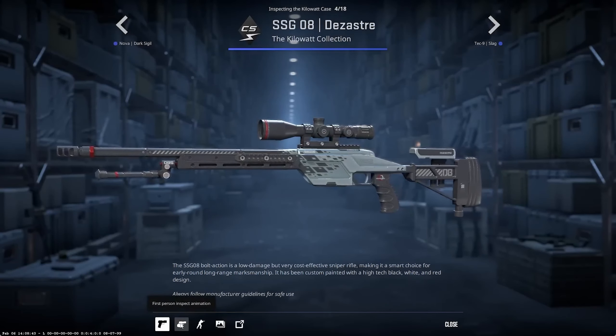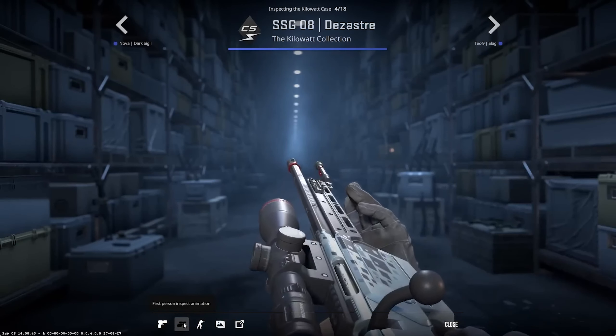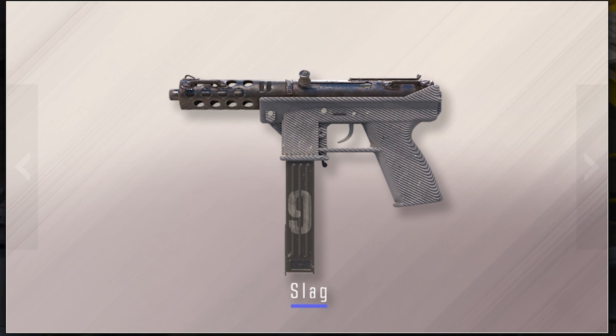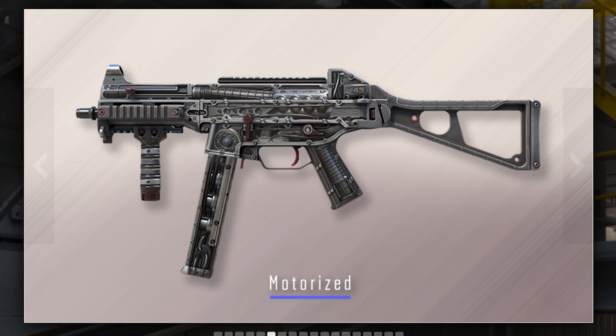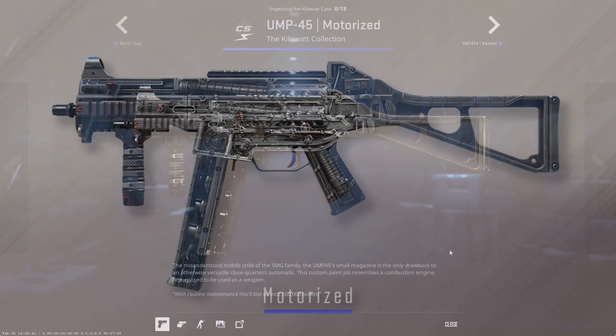I'm not even gonna attempt to pronounce this one, but I guess it's supposed to be called Disaster so we'll go with that. I feel like there are 200 skins that look exactly like this in the game — I don't really care about this one. Next up is the Tech-9 Slag; this looks like a worse version of the default Tech-9. Honestly, what the hell is going on right now.